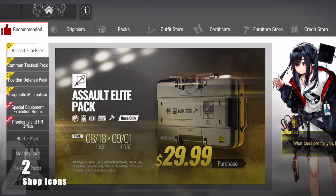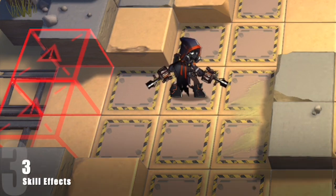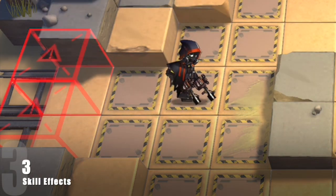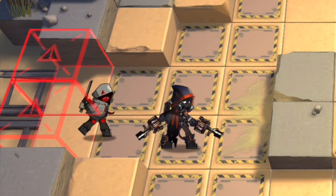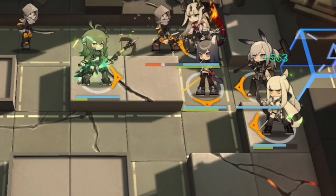Shop icons are all rotated slightly to the side, but will rotate back to normal when you tap them. Basic skill activation effects will have different colors depending on the character: enemies have red, non-medics have orange, and medics have green.